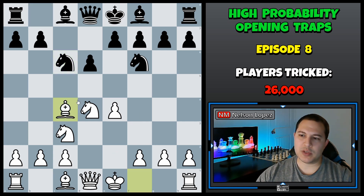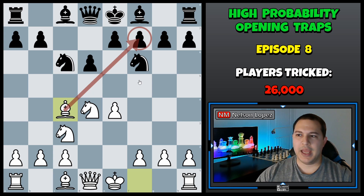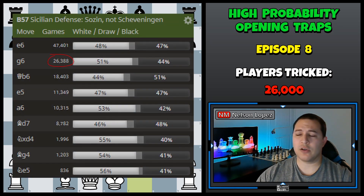Now we play the move bishop to C4, which is lining up on the F7 square. If black doesn't deal with that and plays the casual-looking G6, he's in big trouble. This G6 move is the second most common move played. If we check the database, we can see it's been played over 26,000 times, but it's actually bad for black and he's in trouble already.